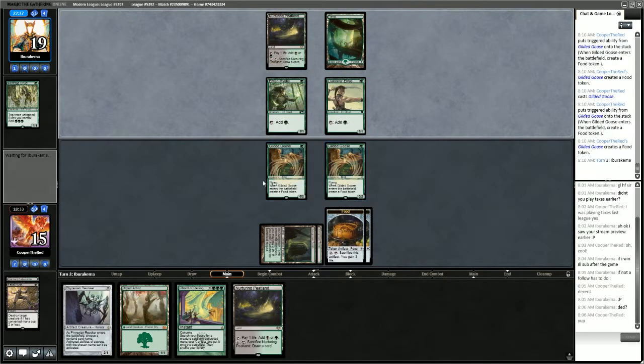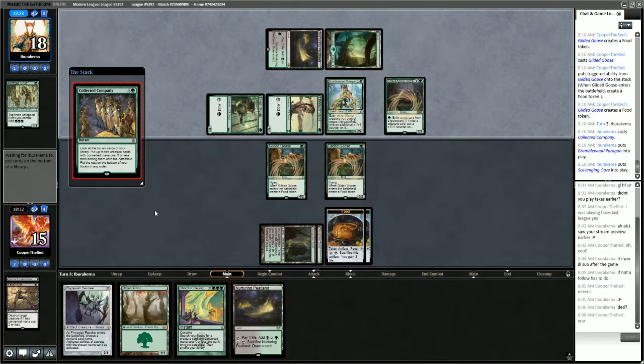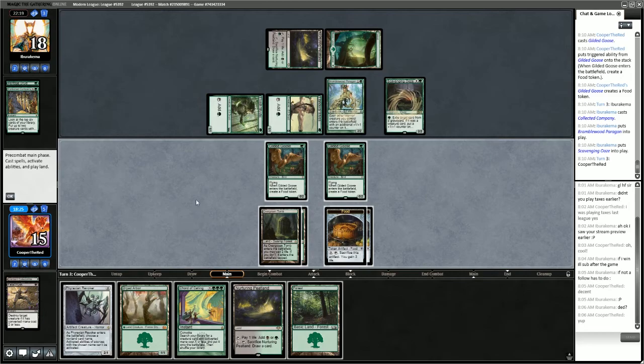Next turn we'll have access to Chord for 2, and then the turn after that we'll be able to get Yawgmoth. Opponent's Collected Company could be dangerous — they have Scavenging Ooze. Scavenging Ooze does break up our combo, but we have Phyrexian Revoker to say no. Playing Dryad Arbor this turn and Phyrexian Revoker naming Scavenging Ooze.